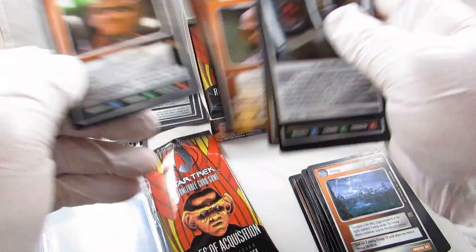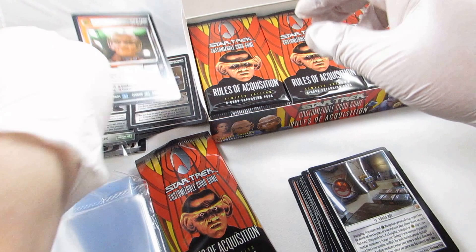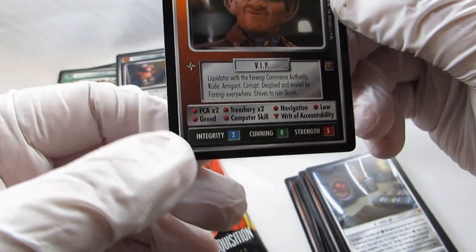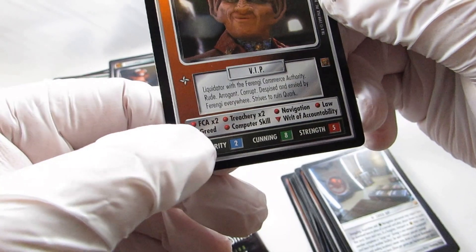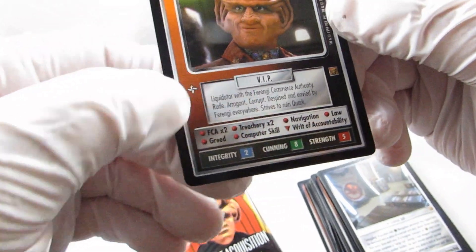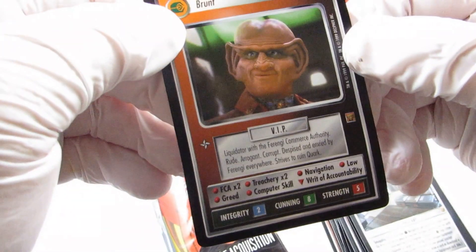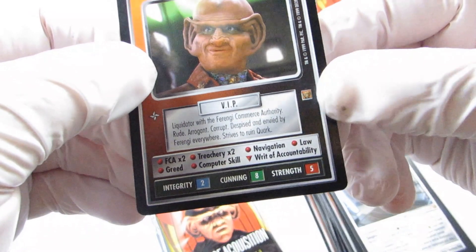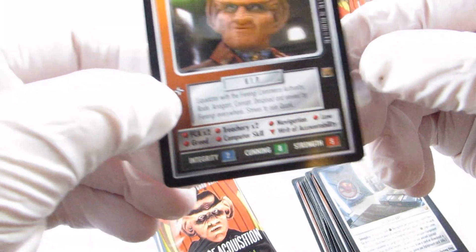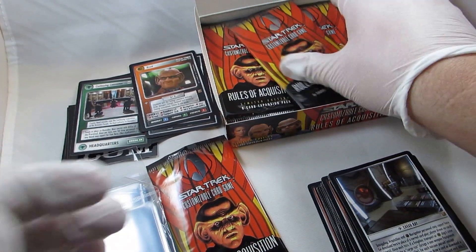Here's Brunt — if you're going to play Ferengi, he's a must. You can see the skills: integrity, cunning, strength, and different skills to solve missions like FCA, treachery, navigation, law, greed, computer skill. He has the VIP classification, his lore, and this tells you what race he is and what set he's from. This icon tells you he can pilot smaller craft but not bigger ships — he'd have the big gold star if he piloted bigger ships. It's been since about 2000 since I've played this game.